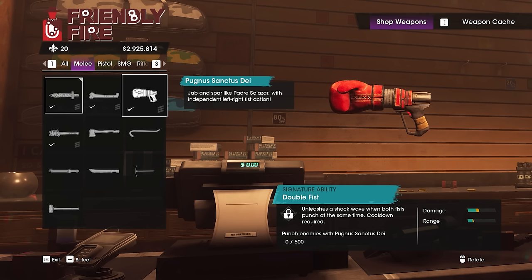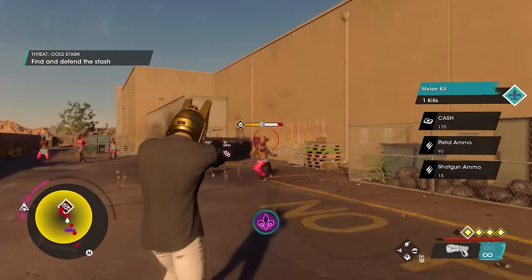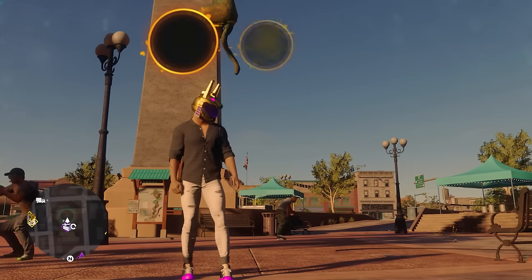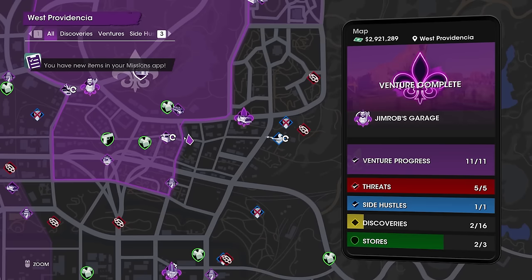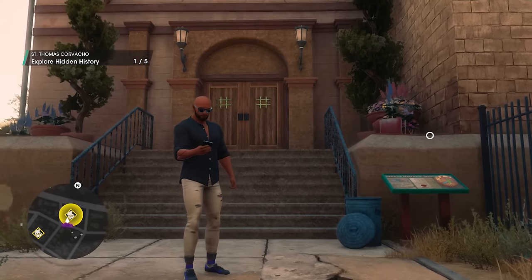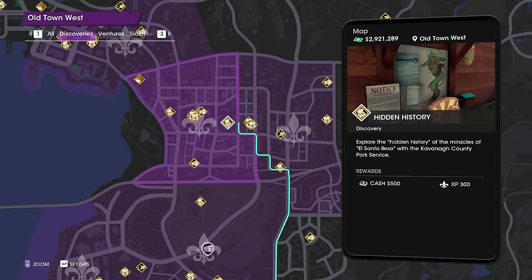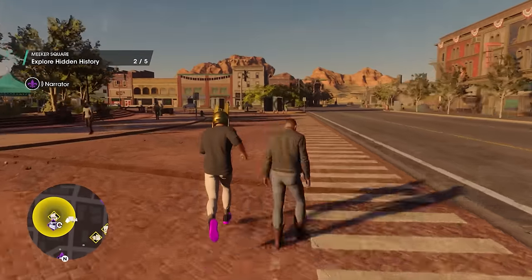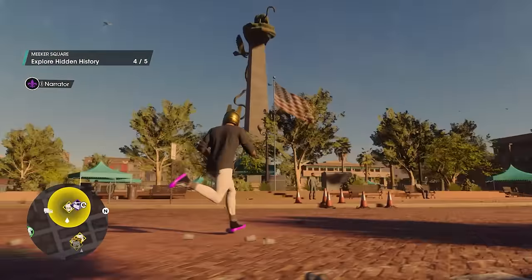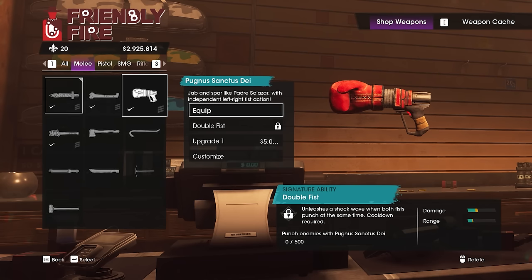Coming up to number three, the next weapon is actually better than all of those combined, comes even earlier in the game, has infinite uses, and its literal translation is the Holy Fist of God. You acquire it from the Bonus Round achievement, which requires finishing just two early history sites in the starting areas. The first is a church in East Providence where you interact with five storyboards around the area. The second is at Circle Plaza in Old Town West, close to Saints HQ, where storyboards are on the outskirts of the circle. Once done, you complete the achievement and get the Fists, which you can equip immediately at your wardrobe or any nearby gun store.